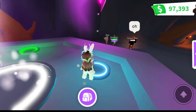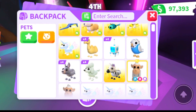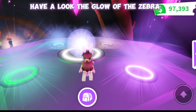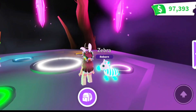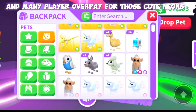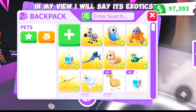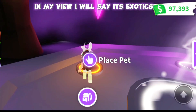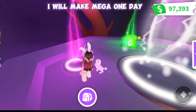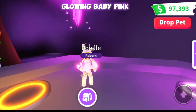First, second, third, fourth. Finally, have a look — the glow of the Zebra is something different from the others but it's so adorable, and many players overpay for those cute neons. My favorite — Poodle! In my view it's exotic, and the mega version is super exotic. I will make a mega one day. Glowing baby pink Camel!